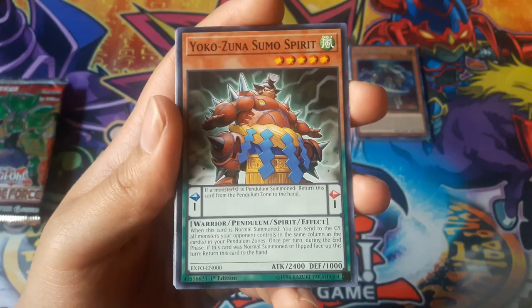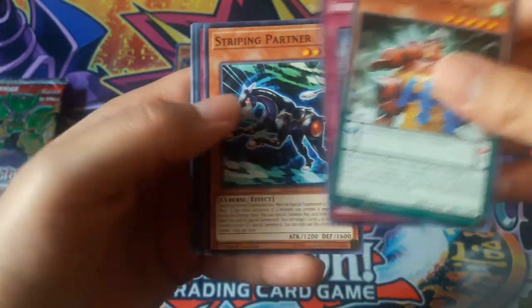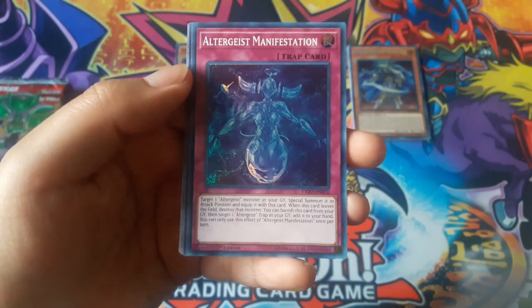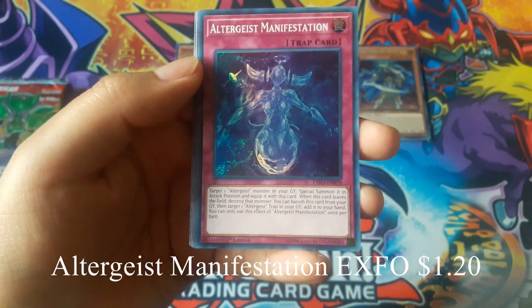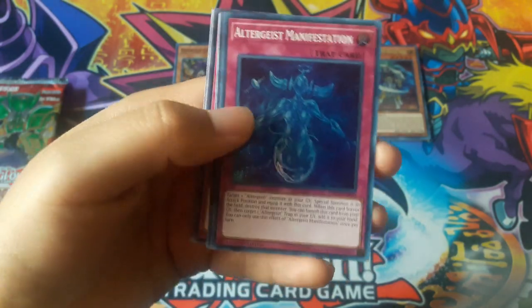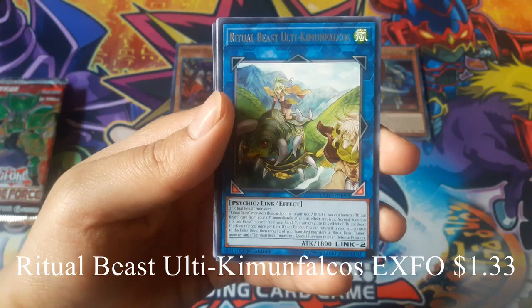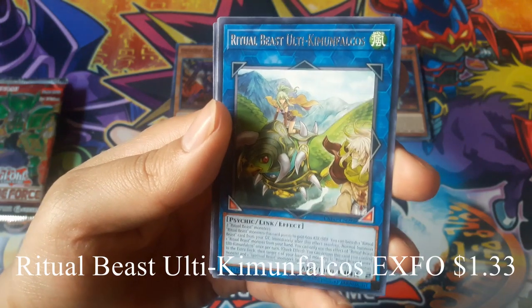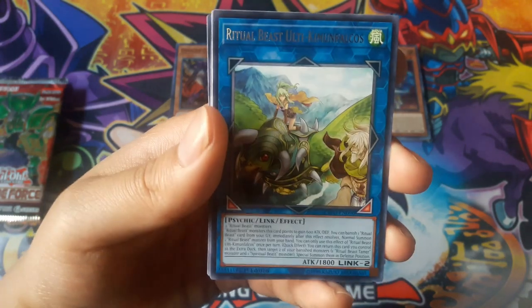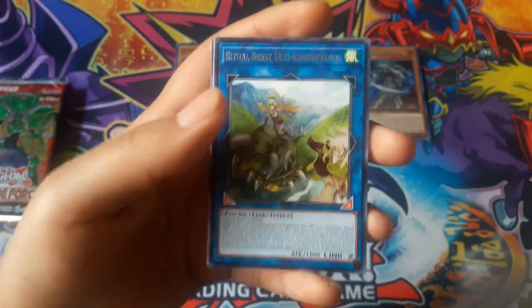Yokozuna Sumo Spirit. Altergeist Manifestation for a super rare. And Ritual Beast Ulti-Kumeraficoceras — I'm not sure if I'm saying that right — for a rare.